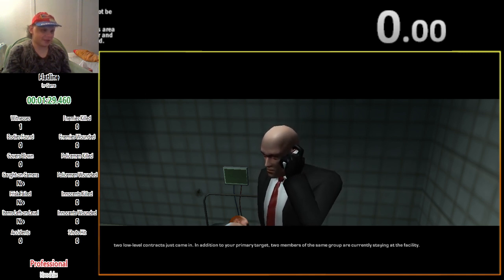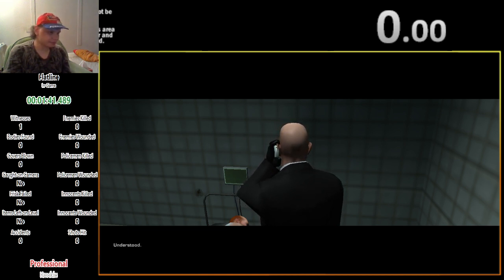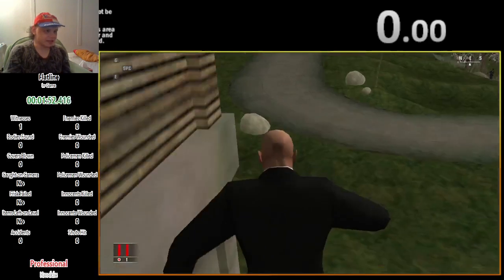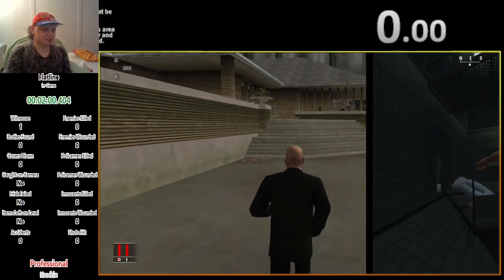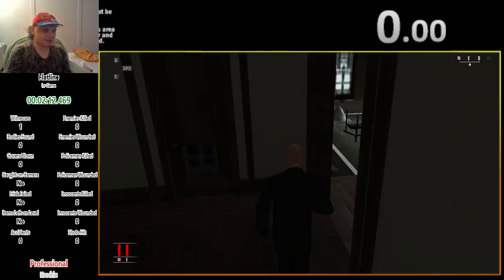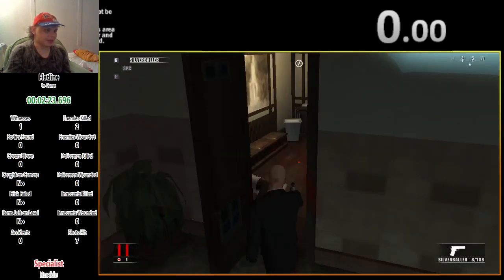These cutscenes where you're given your mission briefing are unskippable, which is why we set up the route to do this first even though during normal gameplay this would probably be one of the last things you'd do. We leave the medical ward through that door because it's the fastest way out. The guy we just rescued doesn't actually start getting moved to the morgue until we leave, so we definitely want to leave as quickly as possible. The level is basically an auto-scroller from this point on — it doesn't matter how long we take to kill the targets as long as we get inside the morgue before the agent arrives.